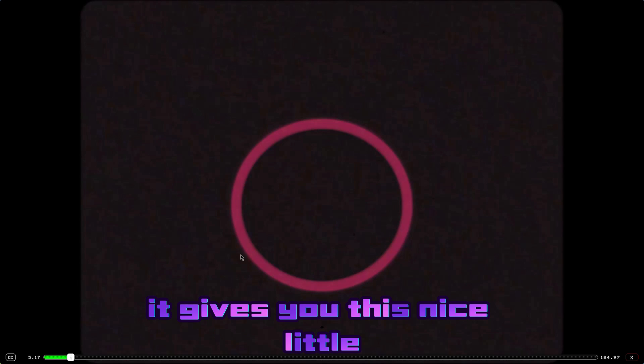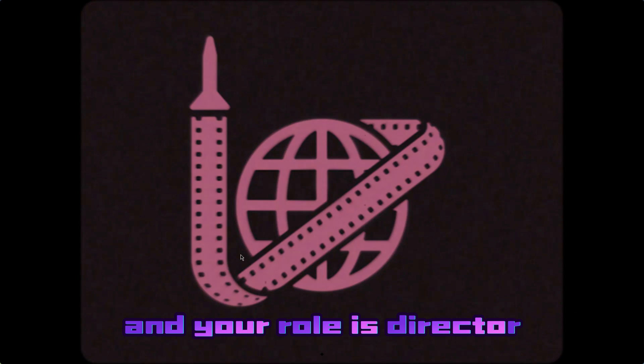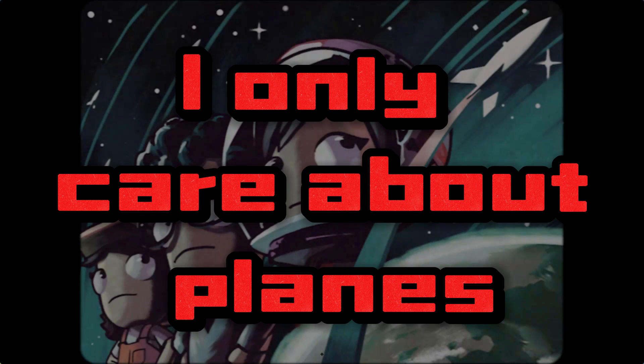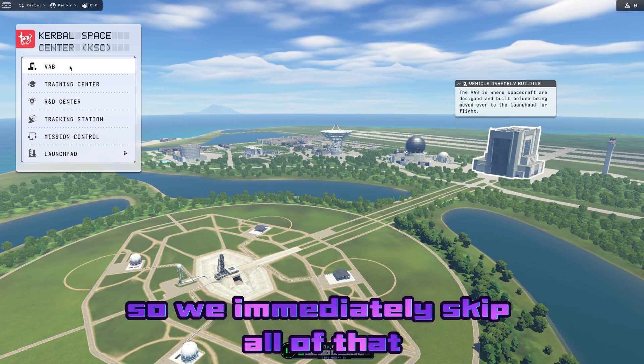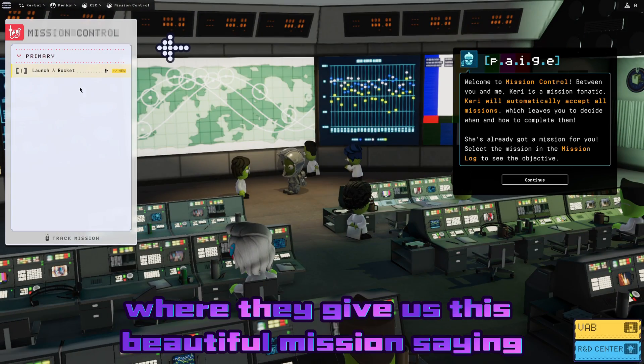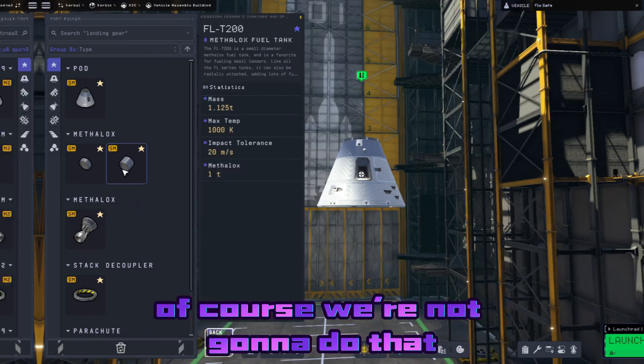When you start the game, it gives you this nice little somewhat laggy slideshow telling you all about the Kerbal Space Program and your role as director. But I don't care about this slideshow — I only care about planes, and I came here to conquer. So we immediately skip all of that and go directly into Mission Control, where they give us a mission saying: launching a rocket. Of course, we're not going to do that.